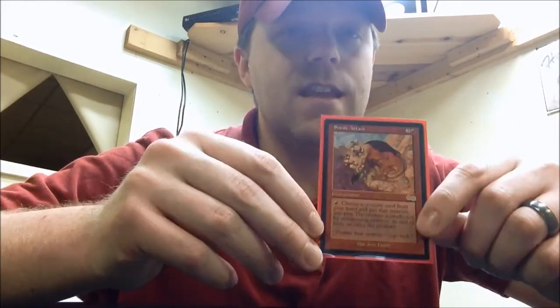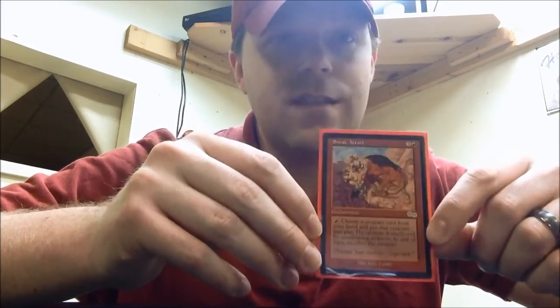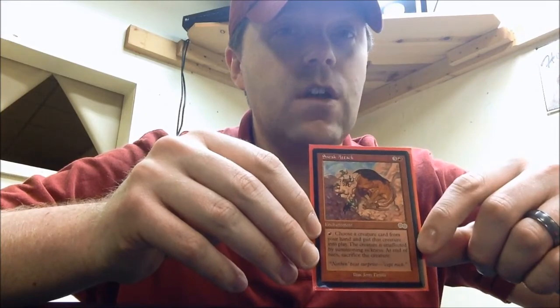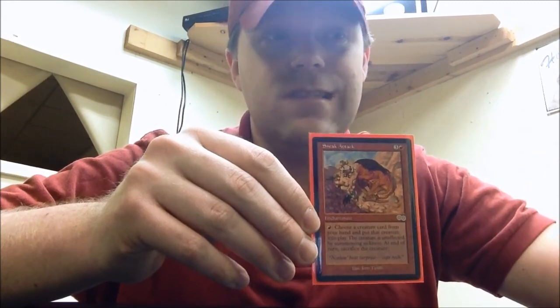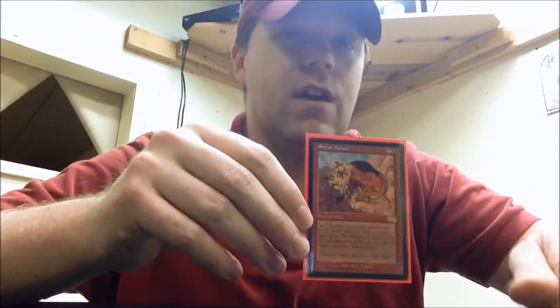The last card — Sneak Attack. I just picked up a Show and Tell recently, got the Sneak Attack, and got a Channel. So I have many ways to cheat Eldrazi or just big fatties into play. With Sneak Attack you sack them at the end of turn, but if it's an Eldrazi it probably doesn't matter because they have haste and you get the triggers and all the good stuff.